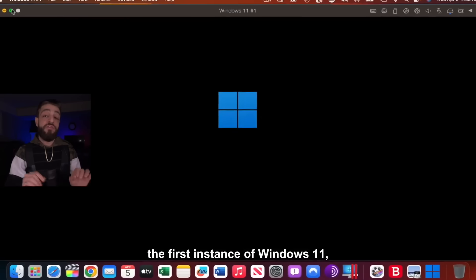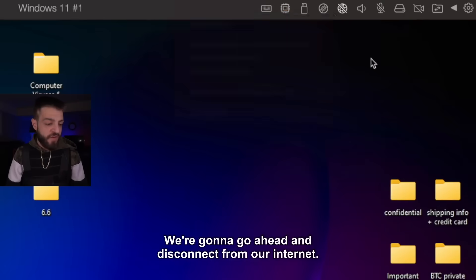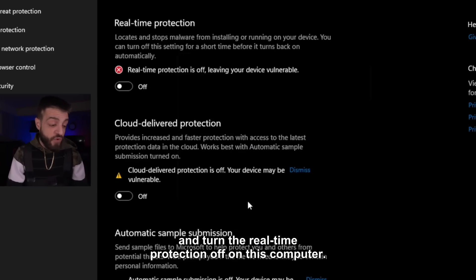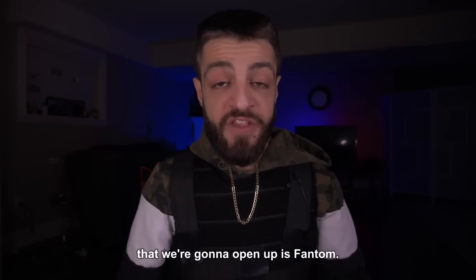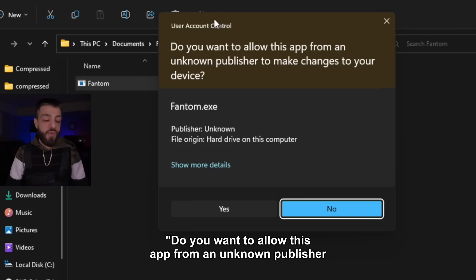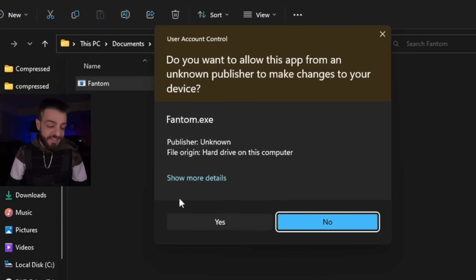We're going to open up the first instance of Windows 11 so we can download the first computer virus. We're going to disconnect from our internet, then go into the virus and threat protection settings and turn the real-time protection off. The first computer virus we're going to open up is Phantom. Right-click, run as administrator. Do you want to allow this app from an unknown publisher to make changes to your device — Phantom.exe?